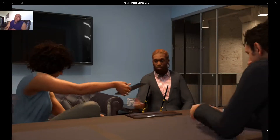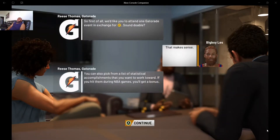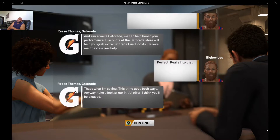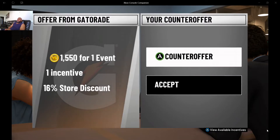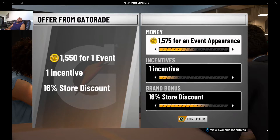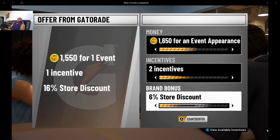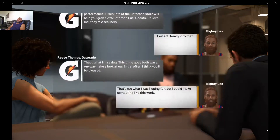Another thing I recommend: always negotiate your contracts. I don't like to buy stuff at the stores, so I'm not planning on buying anything from stores. That's 16% off — always counter-offer. I always increase this amount. Let's try 1,750 with an incentive and no store discount, and see what they go for.